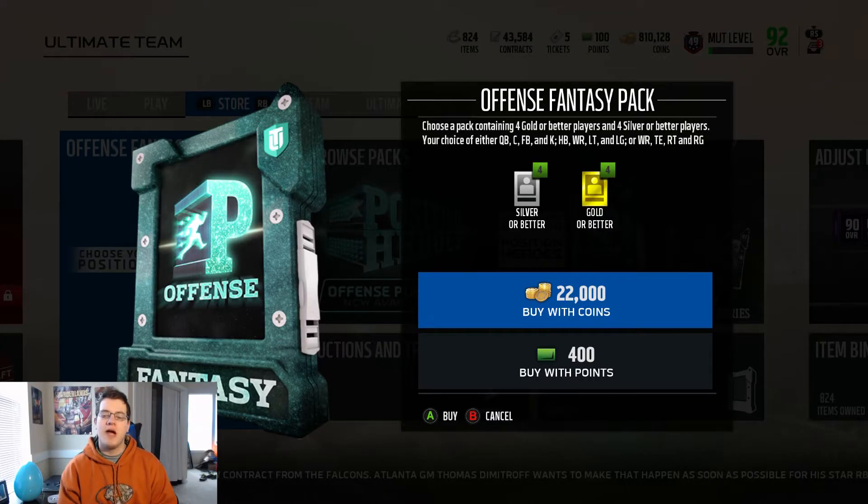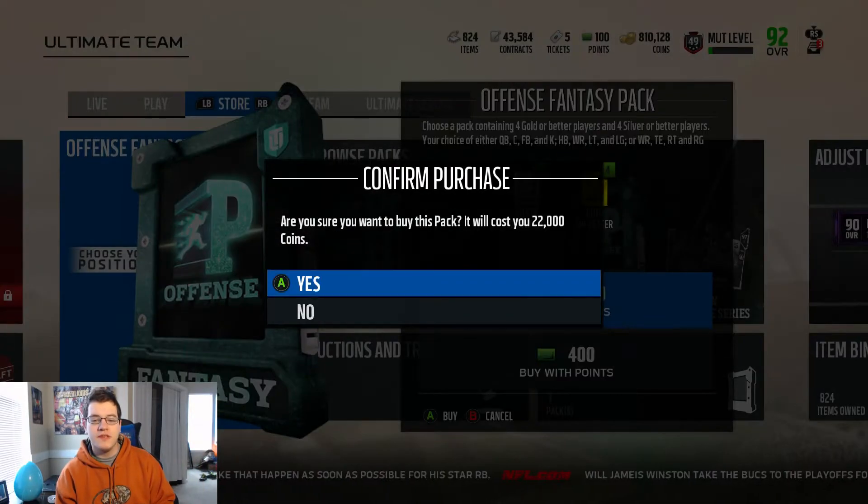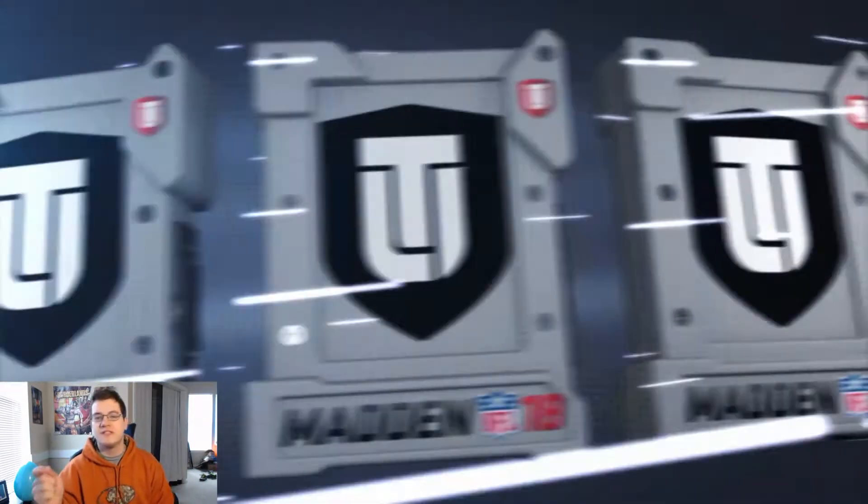The offensive fantasy pack in the store is 22,000 coins or 400 points. It's a pack containing four gold or better players and four silver or better players. Your choice of either: quarterback, center, fullback, and kicker; halfback, wide receiver, left tackle, and left guard; or wide receiver, tight end, right tackle, and right guard.